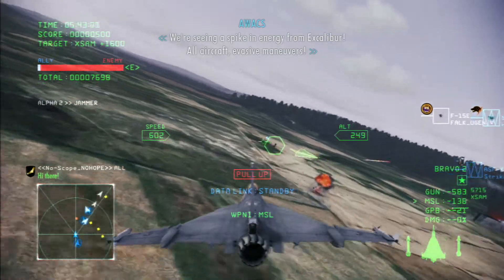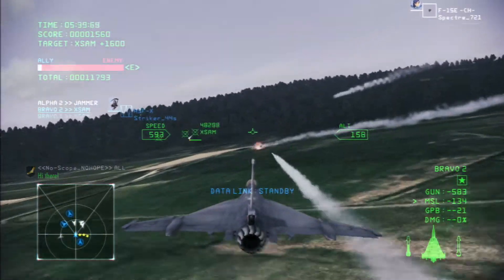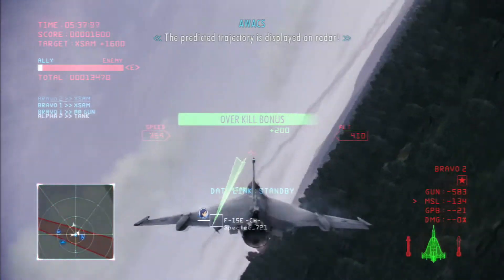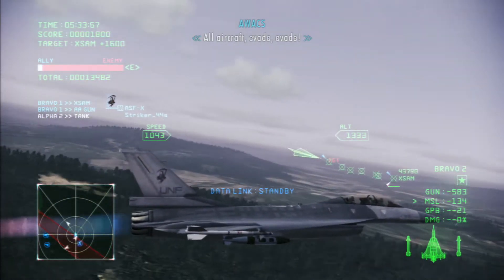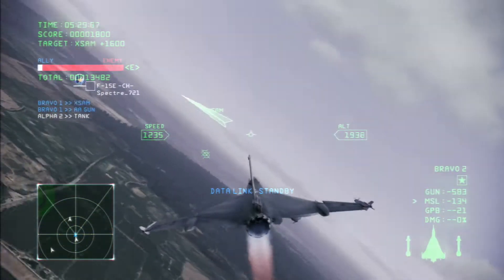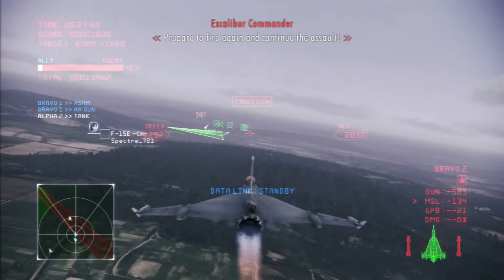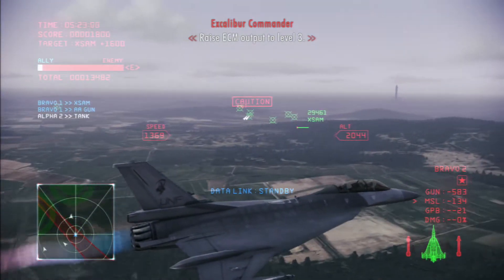Question: spike in energy from Excalibur. All aircraft, evasive maneuvers. The predicted trajectory is displayed on radar. All aircraft evade! Evade! Fire! Prepare to fire again and continue the assault. Raise ECM output to level 3.